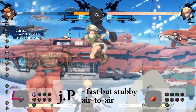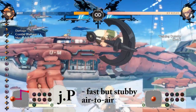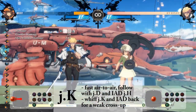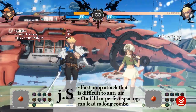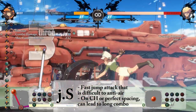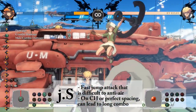Now we talk about Mei's jump attacks. Your JP is a very fast air-to-air that beats out air throws. Your JK has much better range and can be used as a weak crossup. Your JS is one of the best in the game and difficult for many to anti-air. If spaced properly, you can follow it up with a close slash into 6H into a vertical dolphin for a nice combo.